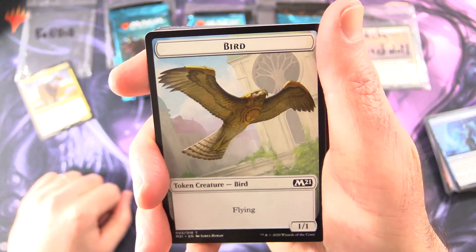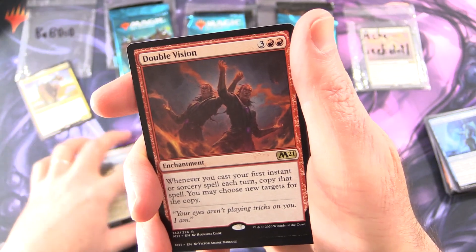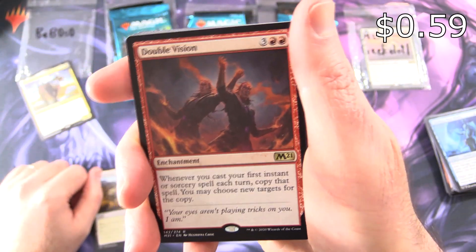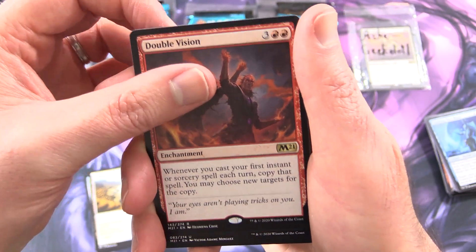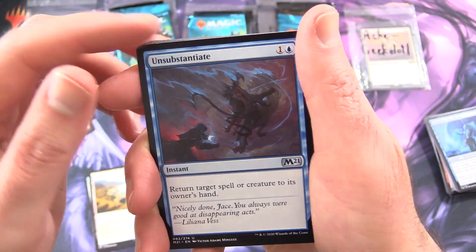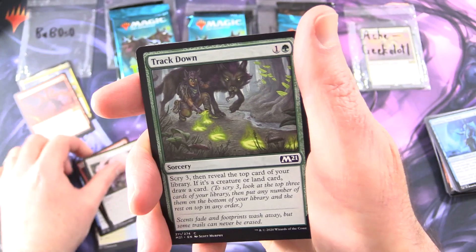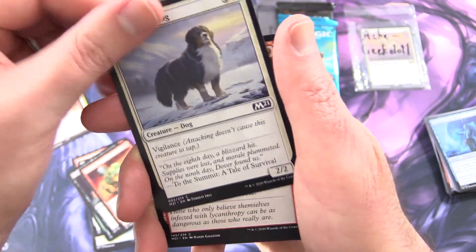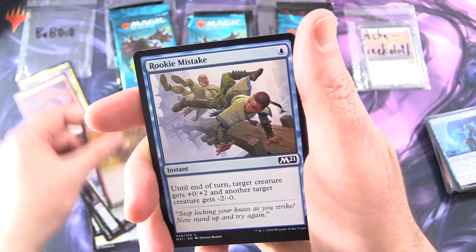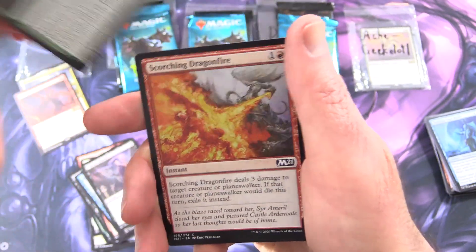Next up we have a Bird token, a Tranquil Cove, and the rare is Double Vision: enchantment for five. Whenever you cast your first instant or sorcery spell each turn, copy that spell — you may choose new targets for the copy. Uncommons: Unsubstantiate, Chandra's Piling, Siege Striker. Commons: Trackdown, Village Rites, Turn to Slag, Alpine Watchdog, Furor of the Bitten, Rookie Mistake, Revitalize, Leliana, Stuart, Donary, Dilophosaur, and Scorching Dragonfire.